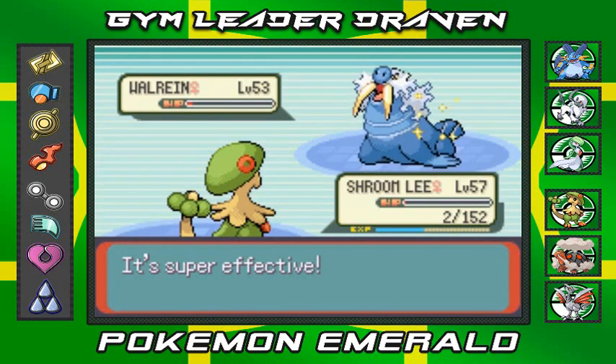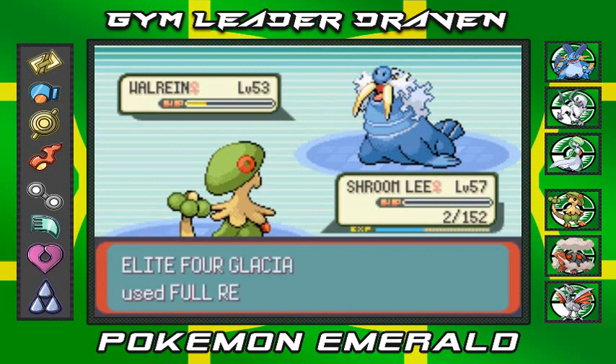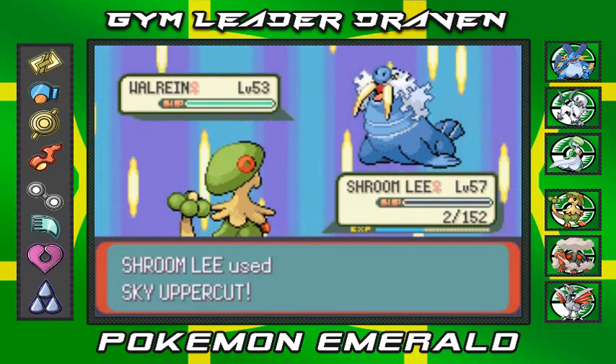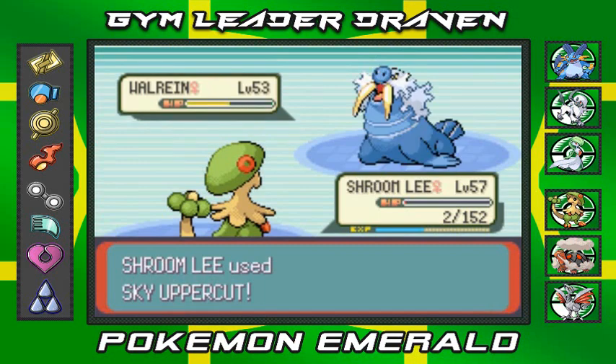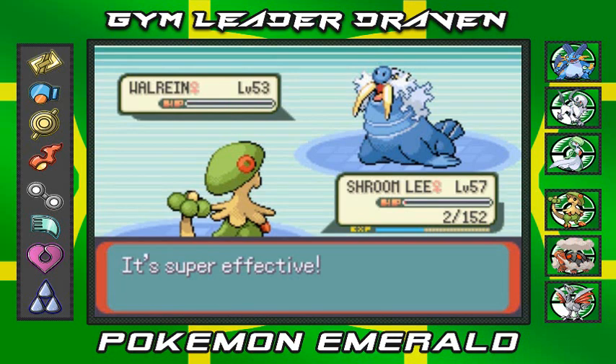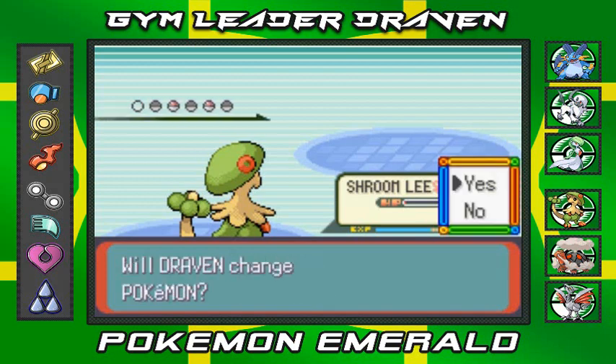I knew she was gonna do that, so I'm going again. I hate you! Sky Uppercut — will it finish off Walrein? Yes it does! Say goodbye to Walrein! Alright, let's go Shroomish — she's bringing out Glalie.